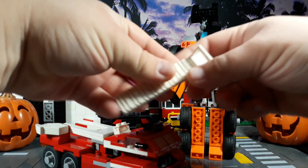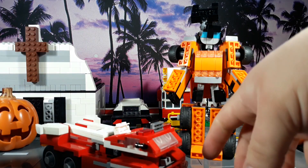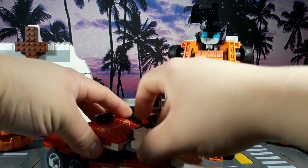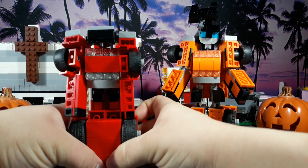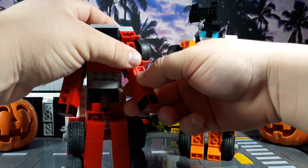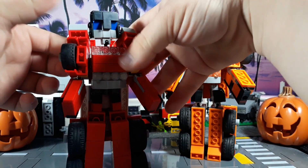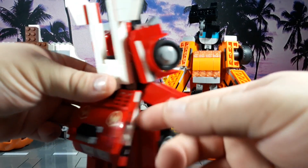Now let's look at Inferno. I included a ladder this time, which the water cannon and flamethrower connects to. Same process as Grapple, though his is a little different — you can fold these wings up a bit. Unclip the legs, rotate the arms out, fold his head up, and put his wings up.